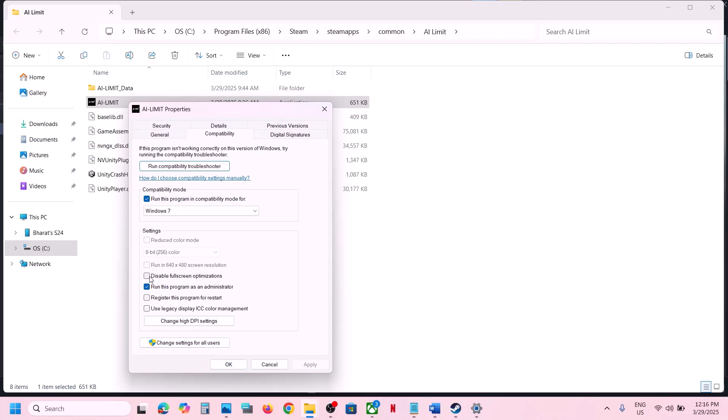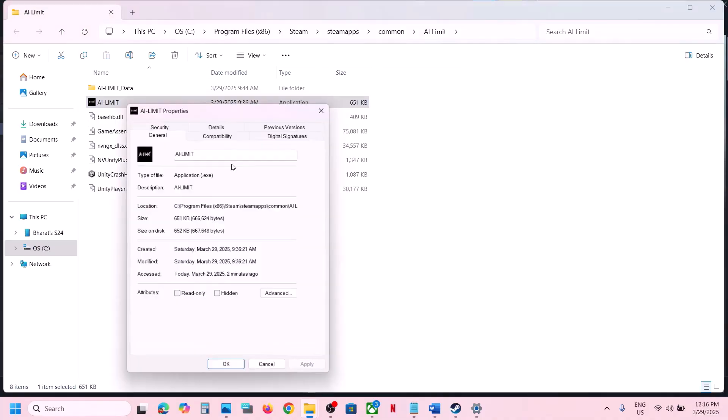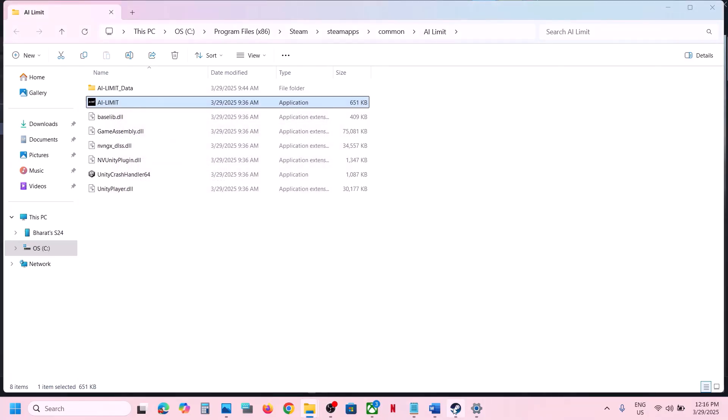If that does not work, go back to Properties and this time select Windows 7 in the compatibility mode. Click Apply and OK, then launch the game and check. If still not working, put a check on Disable Full Screen Optimizations, click Apply and OK, and launch the game. If none of these work, uncheck all the boxes, click Apply and OK, and follow the next step.